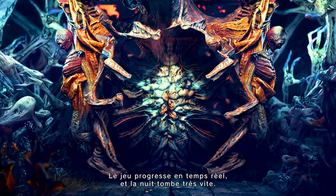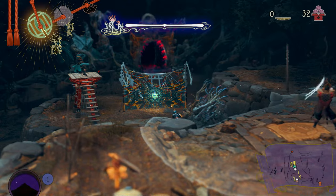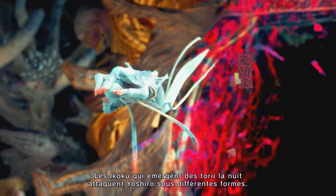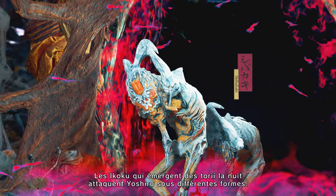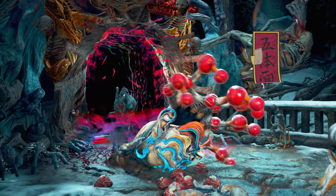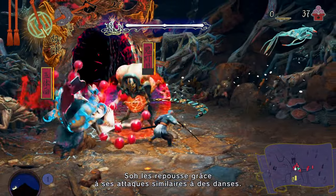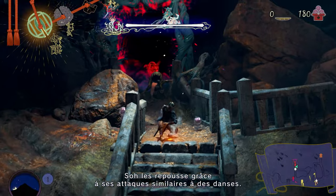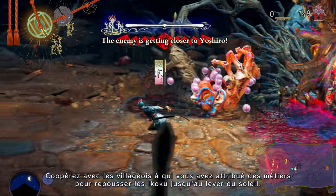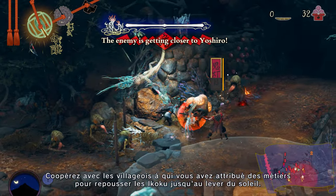The game progresses in real time, and night arrives before you know it. The seeth that emerge from the gates at night attack Yoshiro in many different forms. So gracefully fights them off with dance-like sword techniques. Join the villagers who have been assigned roles and fight off the seeth until the sun rises.